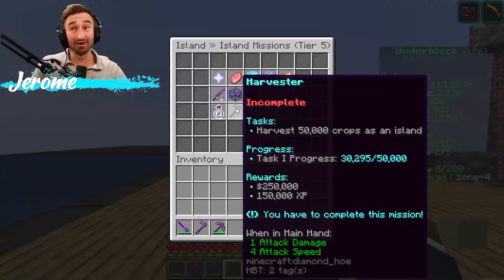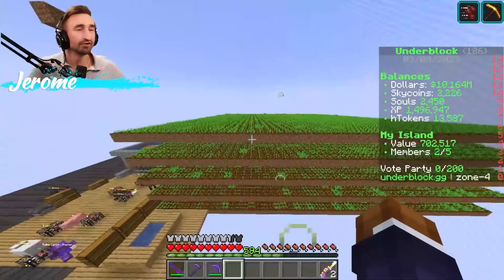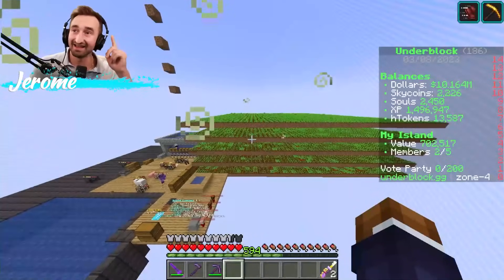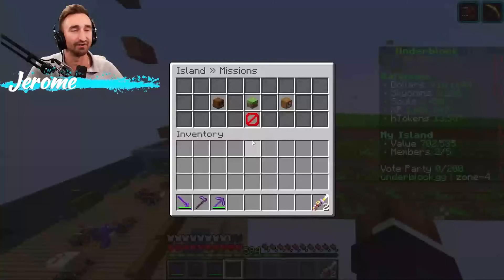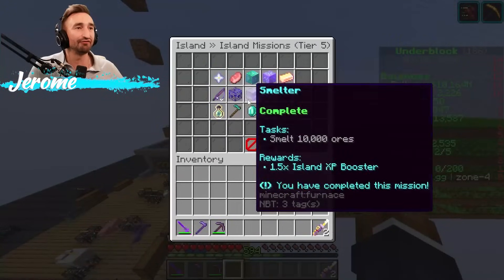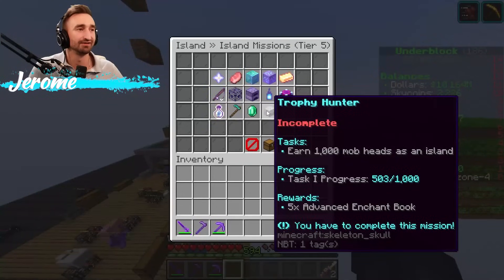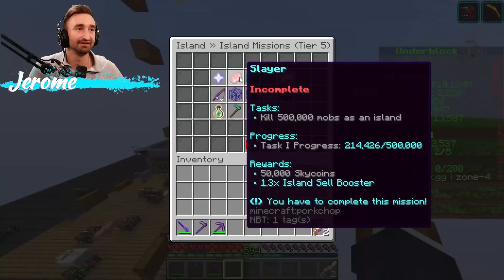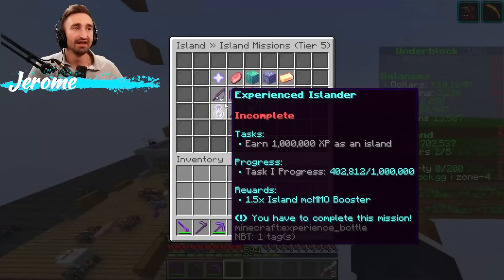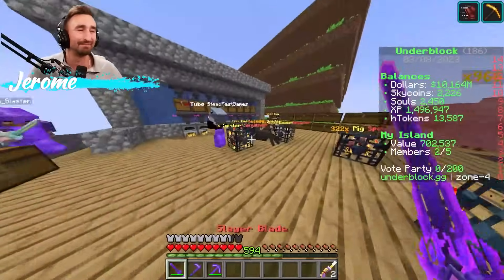Harvester: only 20,000 more crops, which sounds like a ton. But now that we have so many layers, I think we get 2,000 per layer, so we get 10,000 total every time we do this. That's like two more full sets and we're done with Harvester. The real tough one at this point is mobs — we have to slay half a million of them and we only have 200,000 slayed. We also need 400,000 XP out of a million, and most of it will come but probably not all of it.